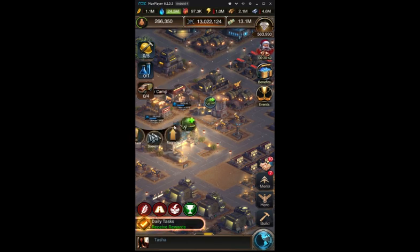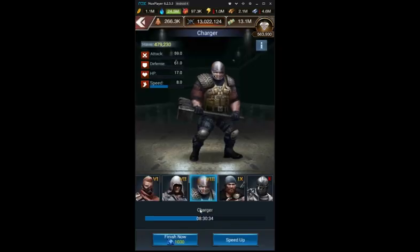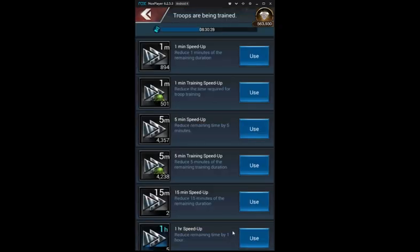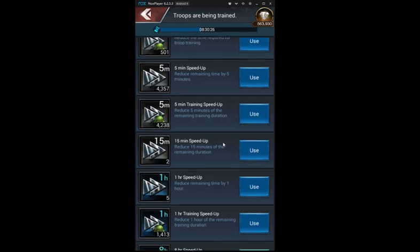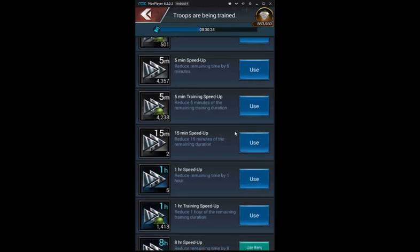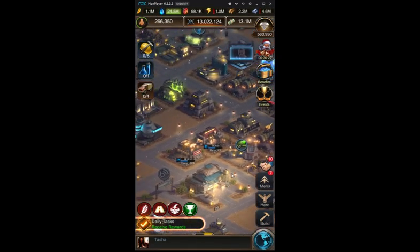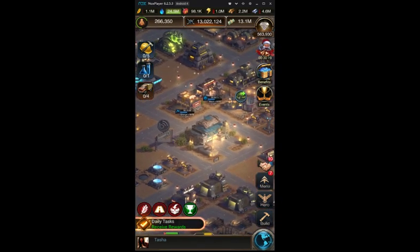Train troops. Troop training is one of the easiest events there is. It doesn't require that many resources and speedups aren't really a problem, since 5 out of 7 Clash of Zones days will give you training speedups. If you do everything correctly every day, you should be able to score 1.2 to 1.5 billion points only by using speedups — no diamonds. But that includes being efficient in all the other events of course.